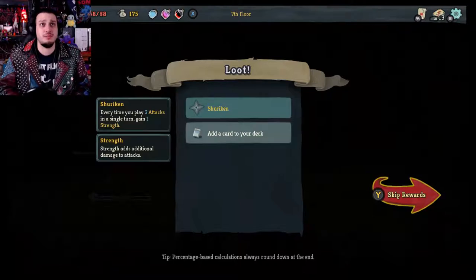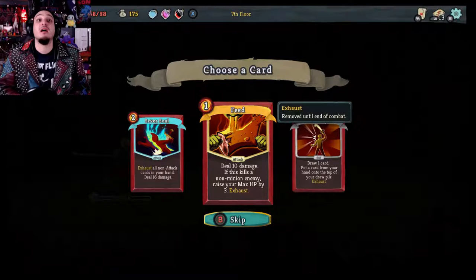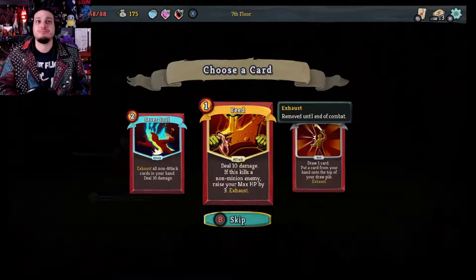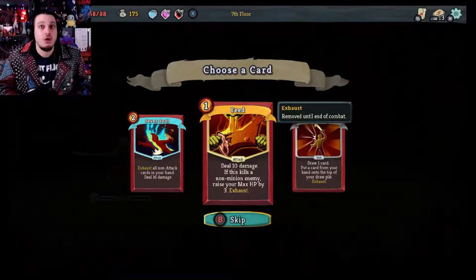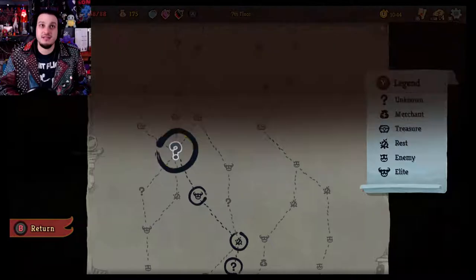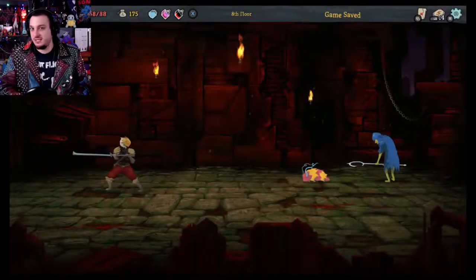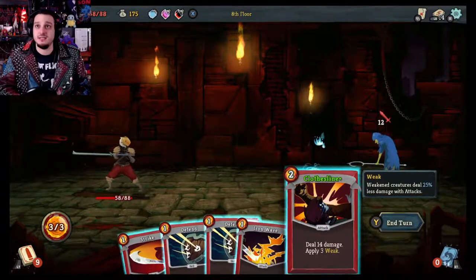Ta-da! Shuriken — every time you play three attacks in one single turn, gain one strength. That is a very useful thing to have. And a card reward — Feed! Finally. This is one of the coolest things. Deal ten damage; if this kills a non-minion enemy, raise your max HP by three. Exhaust. If I manage to defeat an enemy with Feed, I max out my HP. That's so cool. It's very difficult to execute because sometimes you can't draw that card, but when luck's on your side, it's on your side.